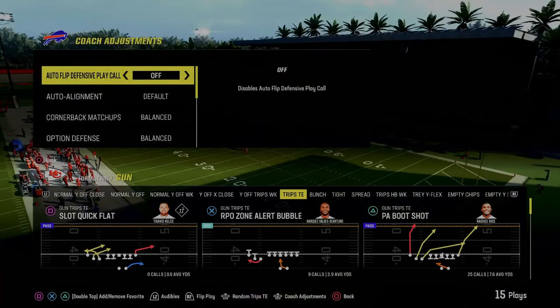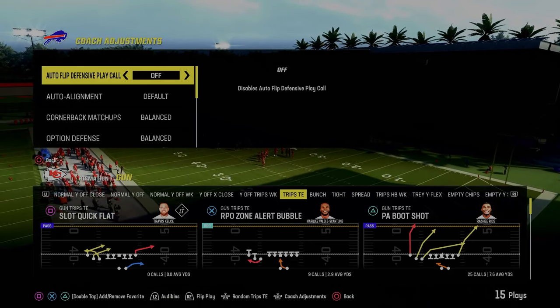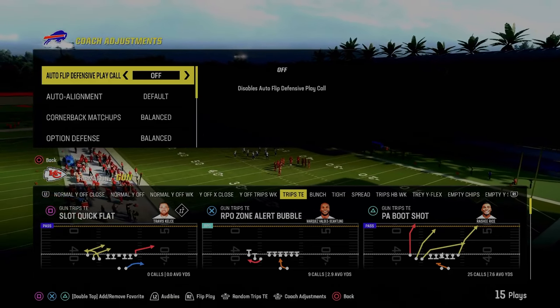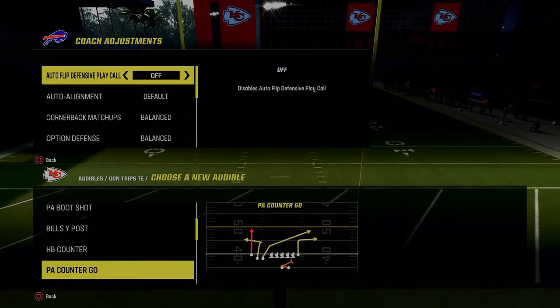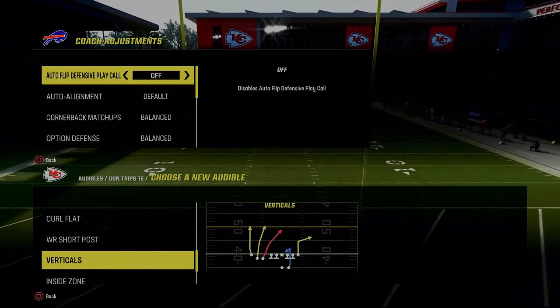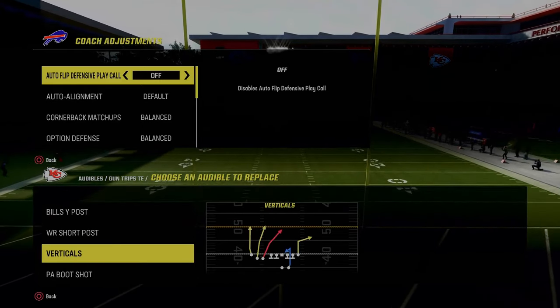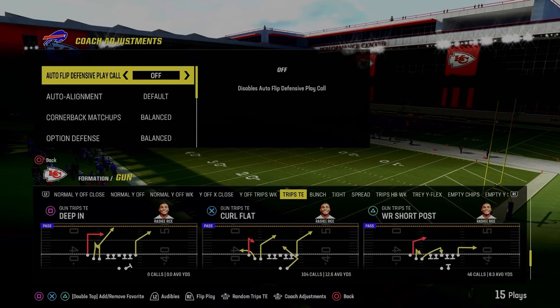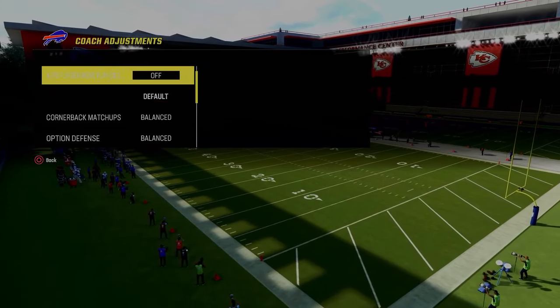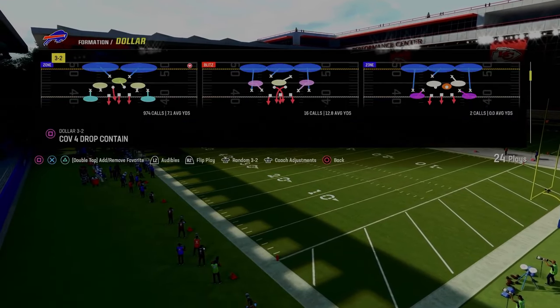For this defense, we're running it with auto flip off. The reason you want to run Dollar with auto flip off is because it makes the blitzing threat that much more relevant and it makes your blitzes work a little bit better. We're just going to come out in curl flat as our base play.